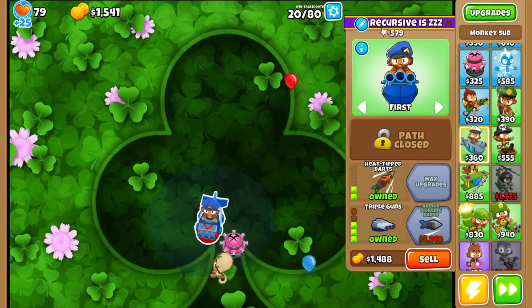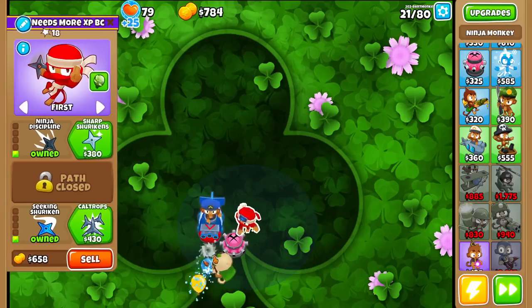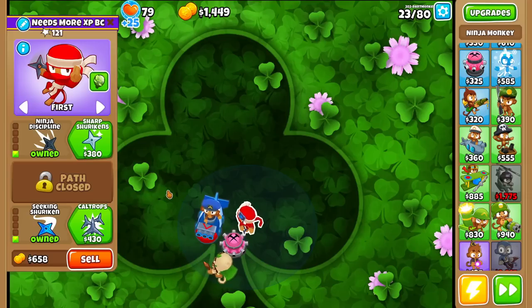Let's drop tower number 4 — I'll choose a dartling gunner. Now we got a 1-0-1 ninja shooting a 2-0-2 dart. This is actually our camo solution, so I might keep it. Watch the end of round 23 here — it hits camo because both the projectile and the tower see camo. So I kind of have to keep this.